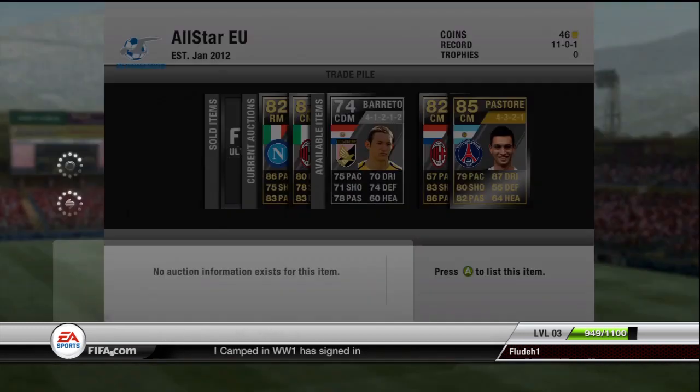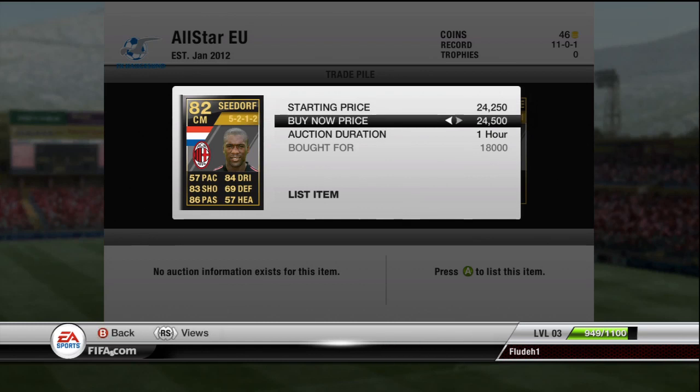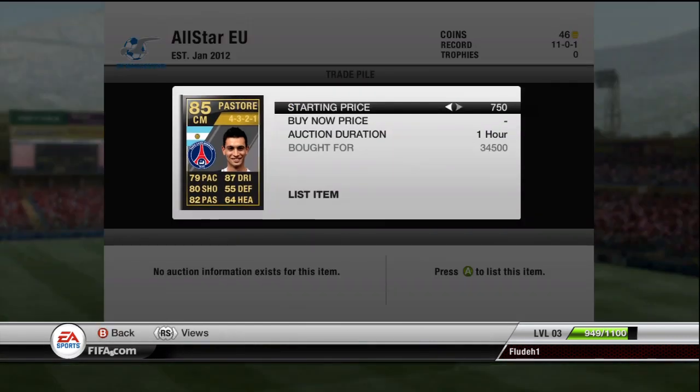Barreto should sell pretty quickly because he's the highest rated silver you can get. And then Seedorf — 82 overall — I bought him for 18,000 coins. I'm looking to sell him for 25k, which is the cheapest Milan midfielder on the market. There are only two up at the moment, so I'm going to try and sell him quickly for 24,500.